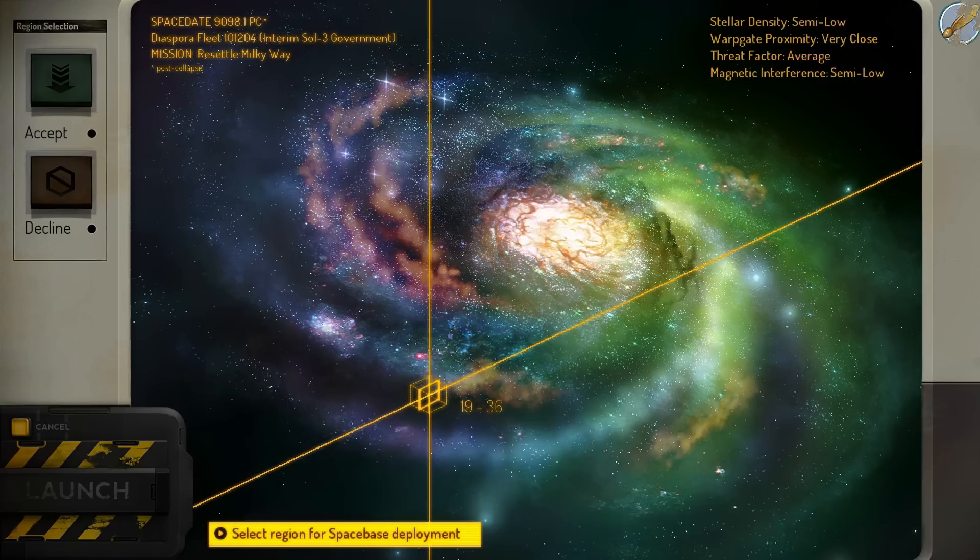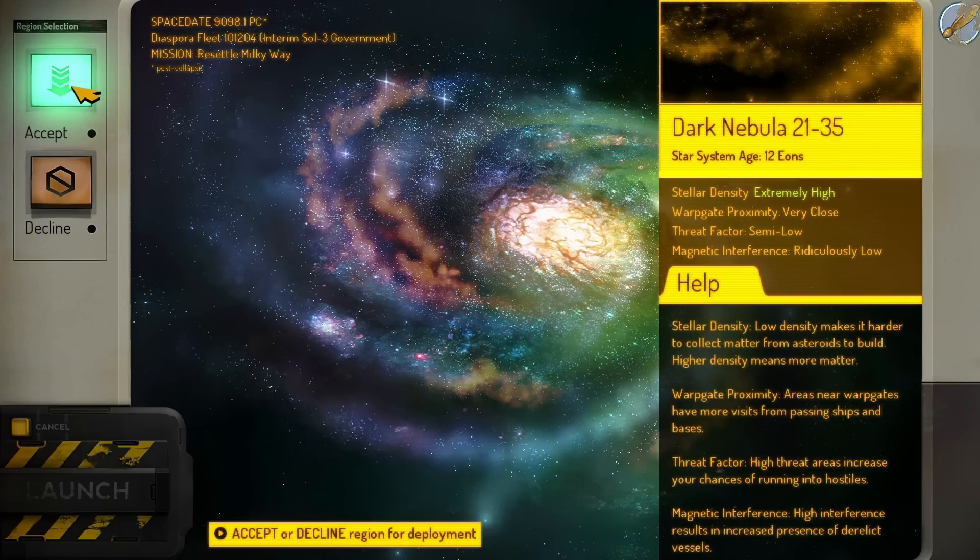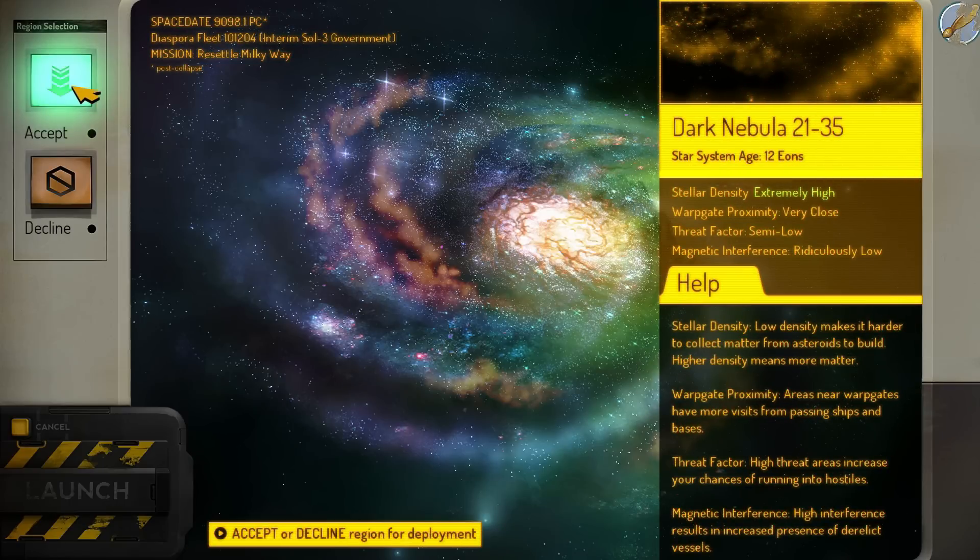There's a limited amount of these, but 21-35 gives me extremely high stellar density and other settings that I very much like. It is going to be low difficulty, but that's where we're gonna start out for this demonstration of the game so far.